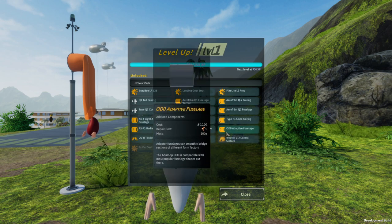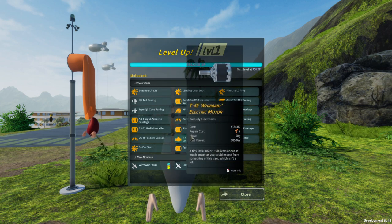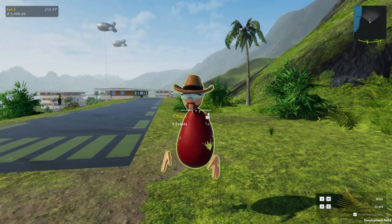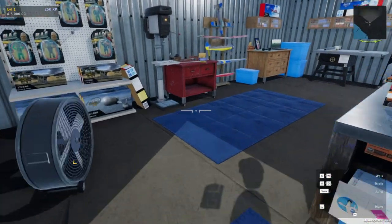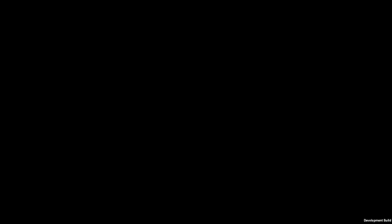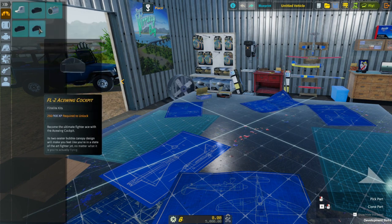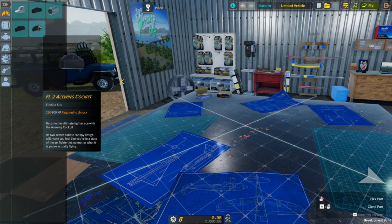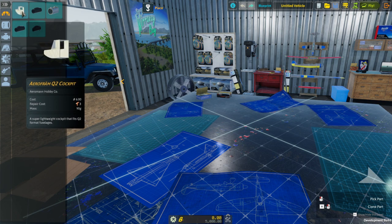I unlocked: adaptive fuselage, more missions. There are a lot of parts here — that's an actual motor, 185 watts. Let's just try and build something. The parts didn't seem too expensive. Tandem cockpit, ace wing cockpit... just clicking it doesn't seem to do it. I need more XP to unlock them. Okay, so you need XP to unlock parts — I guess these are from a tech tree kind of thing.